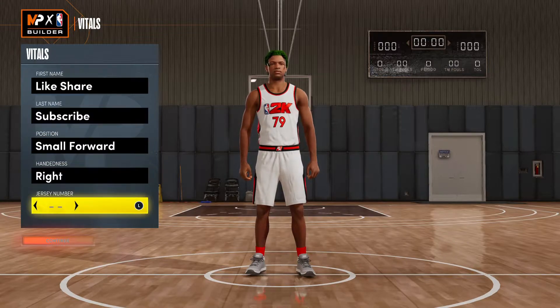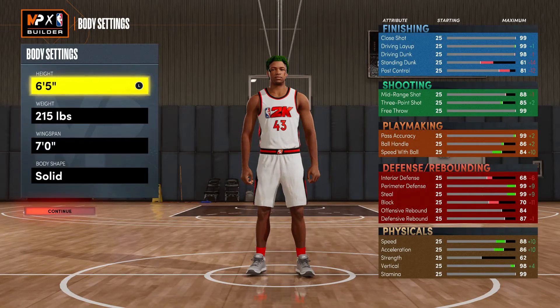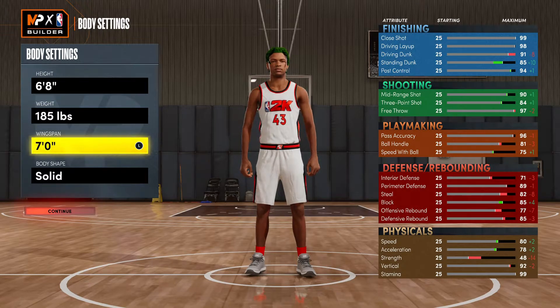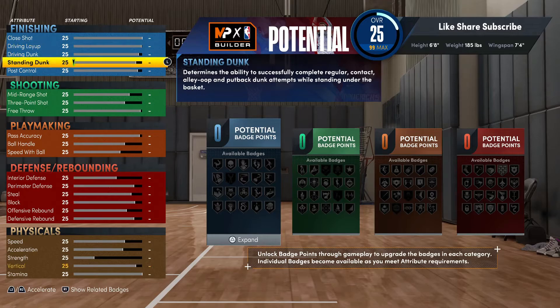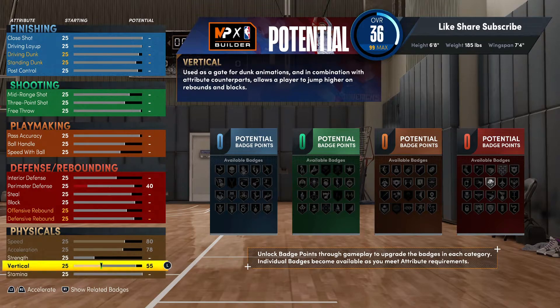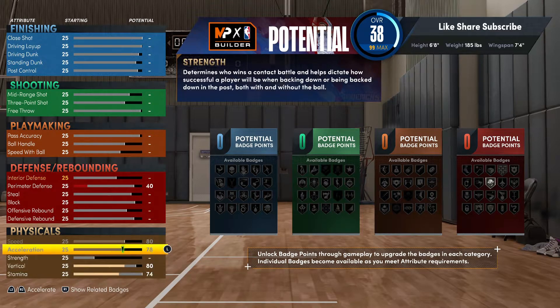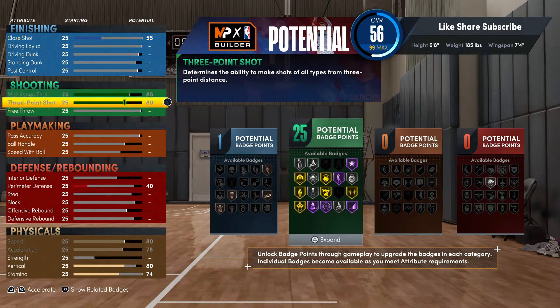So we're gonna go small forward with this one, and we're gonna go 6-8. Your wingspan you're gonna take all the way down so you're gonna be faster than the power forwards. Wingspan you're gonna go 7-4, so don't max that up but go 7-4 — a little better shooting and we still have good defense on this build. We're gonna max out the speed and acceleration off rip. Your vertical you're gonna put that at 80 for the contact dunks, and stamina we're gonna put that at 74. Max out the mid, max out the three ball.